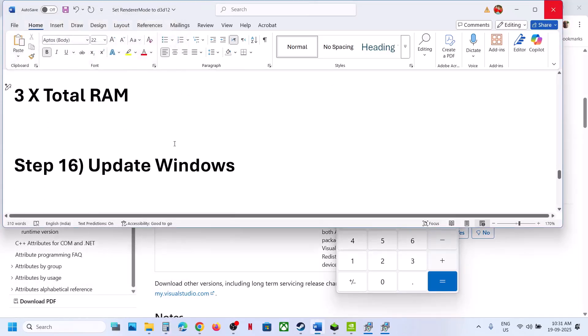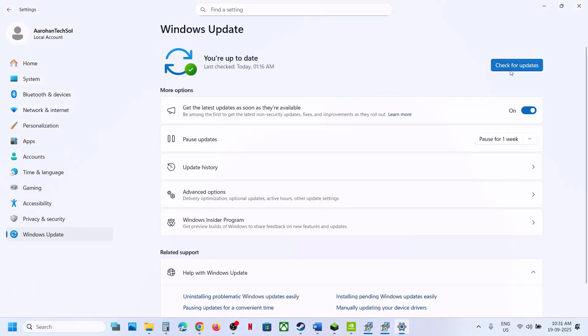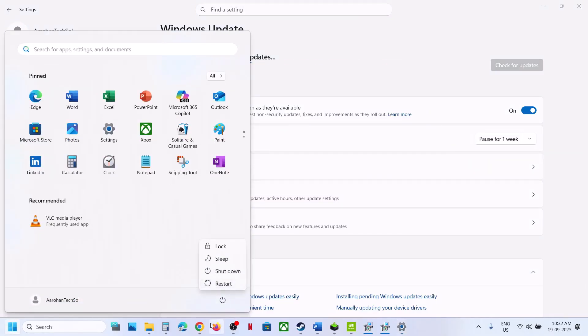The next step is to update Windows. Open Windows Settings, go to Windows Update (or Update & Security), and click Check for Updates. Once all updates are installed, restart your computer and check.